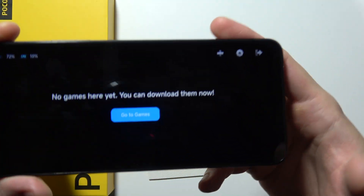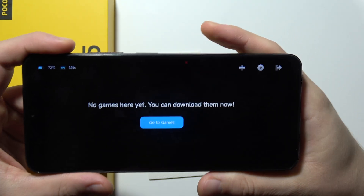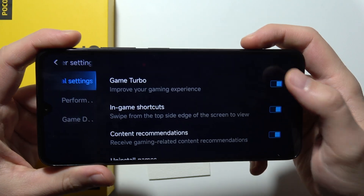Now when you are here, as you can see, that's how it actually looks. On the left side, we can find the battery level and the CPU usage. When you click right here, we can find the Game Turbo option and simply turn it on.